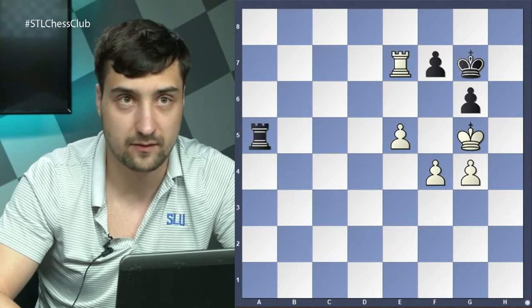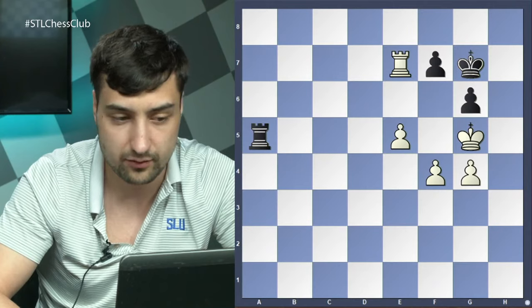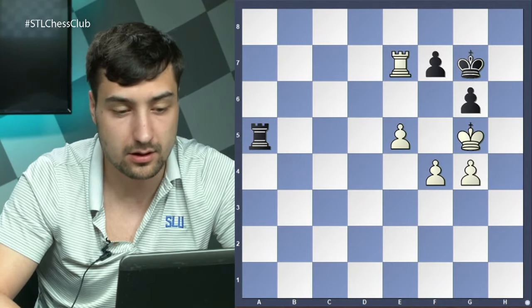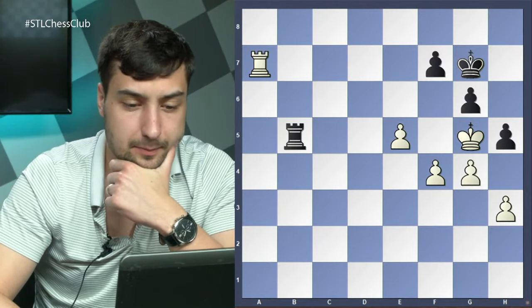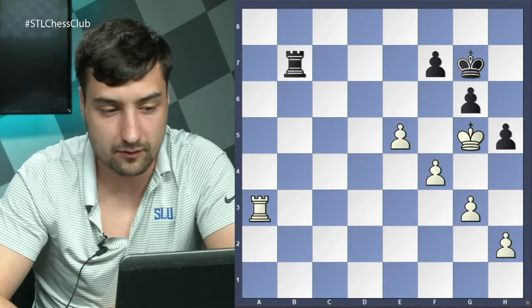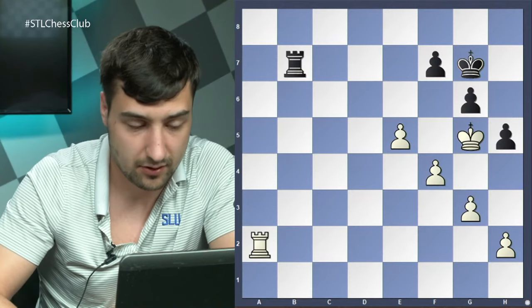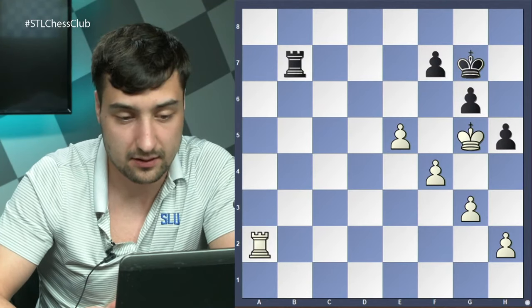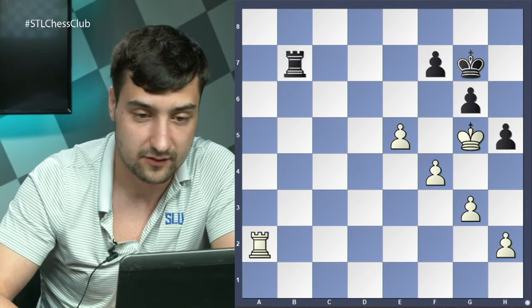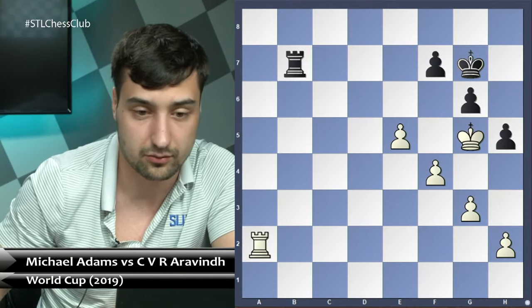King takes e5, king f7 — just a draw because of the opposition. To show it again: place the rook on the fifth rank, and whenever rook e7 happens, the rook stays on the fifth rank. If f5, then rook takes e5, f6, and it's just game over. This is all for this endgame — it's simple, but even Garry Kasparov didn't manage to save it, so it's important to know how to defend even such seemingly simple endgames.